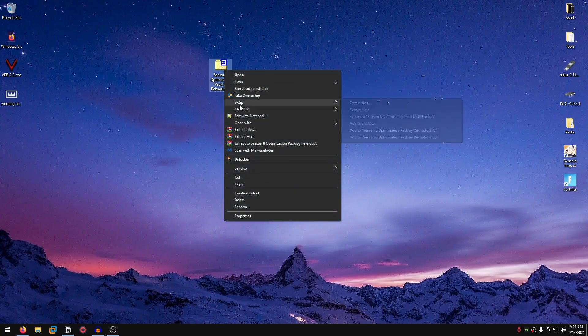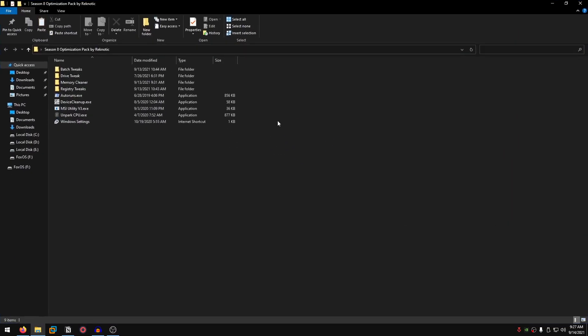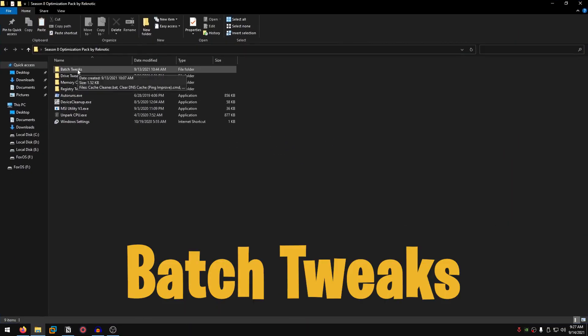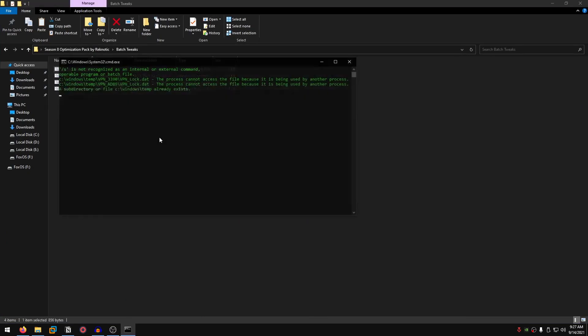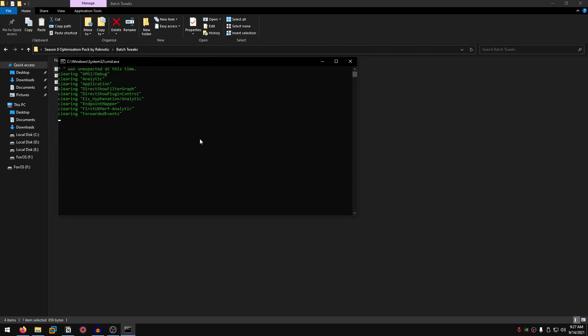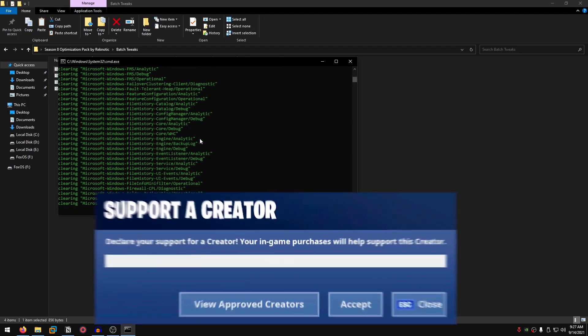After you are done downloading the pack, just right click on it and extract it with 7-Zip, WinRAR, or any file extractor including the Windows default one. After that, open it up and we are going to start off by applying the batch tweaks. Go ahead and open this folder, right click the cache cleaner and run it as administrator. It is going to delete all of the cache files inside of Windows, clearing up logs and all of the good stuff, which is going to give you a performance boost.